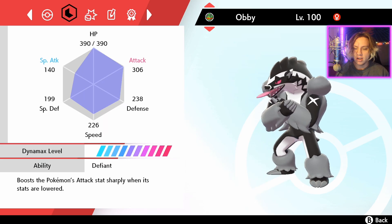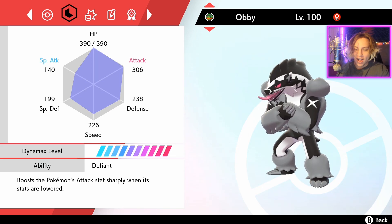We actually have the hidden ability Defiant on this Obstagoon, which boosts the Pokemon's attack stat sharply when its stats are lowered — because raid Pokemon always lower our stats. So Defiant's going to help out a lot. You don't need Defiant obviously, but it's just going to give us that extra boost to take this thing down even more quickly.